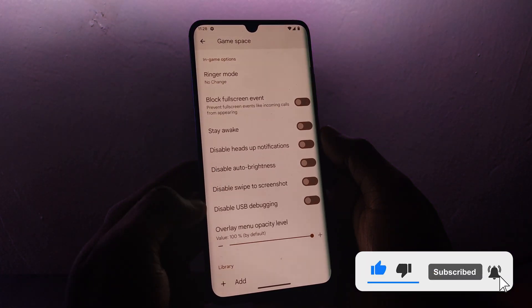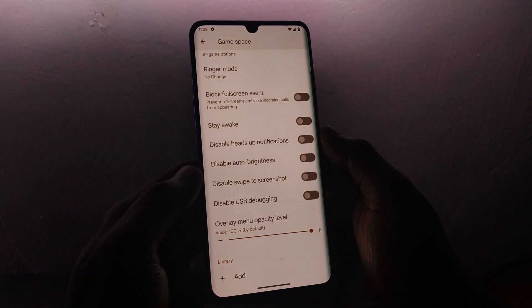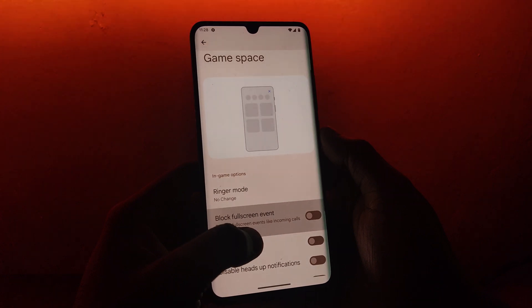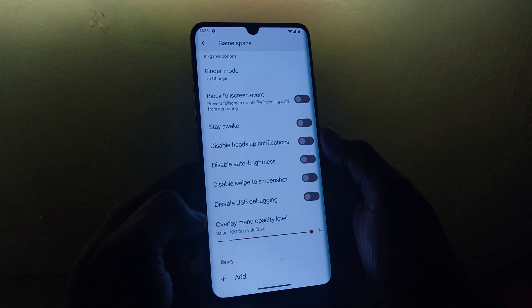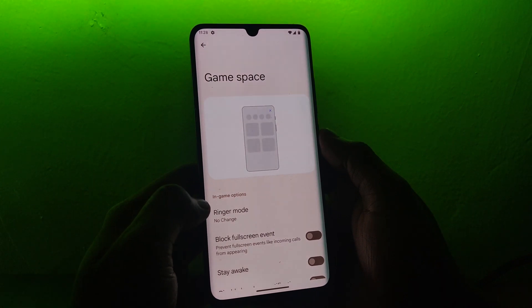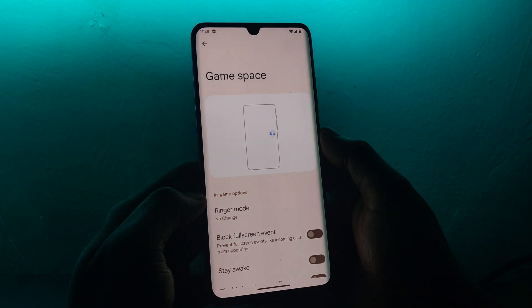For a more immersive gaming experience, the Game Space option opens you to a ton of options like changing the ringer mode, blocking full-screen events like phone calls, keeping the device awake, besides toggles to disable auto-brightness, USB debugging, swipe to screenshot, and heads-up notifications. Further, you can tweak the overlay menu opacity level and add a library of your games on Game Space. When you put all these features together, you get to enjoy an uninterrupted gaming time.